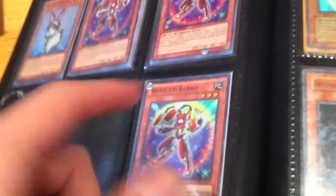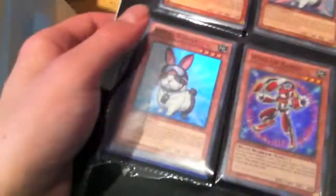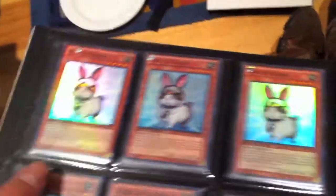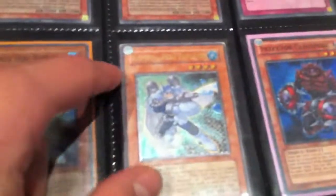I've got some Wind-Up Rabbits here — they're 2H or $7.50. There's a multiple stuck behind. The Rescue Rabbits are the same, 2H or $7.50. These are $1 each. That's a dollar. The Super Bowman is $3.